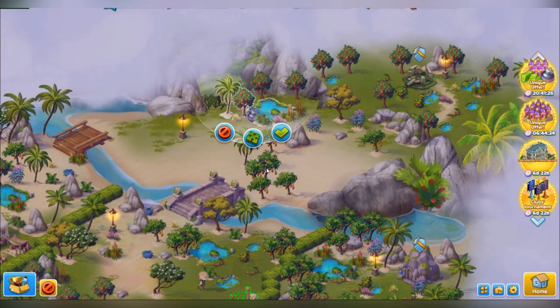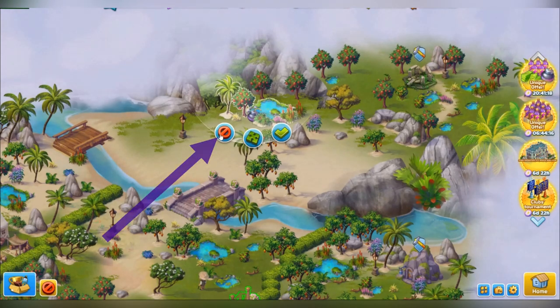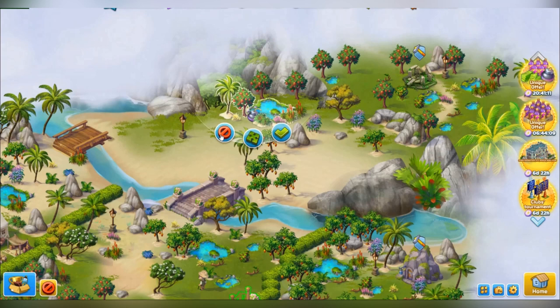Once you have positioned the bomb, three buttons appear beneath it. The red button allows you to cancel the use of the bomb. If you click on it, the bomb will disappear from the field. Let's give it a try — see, the bomb has disappeared. Please note that it has not been deducted. A bomb is deducted only after you have exploded it.